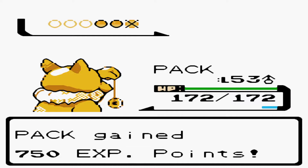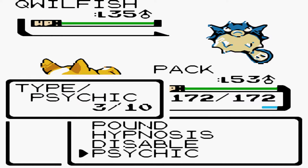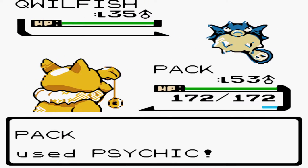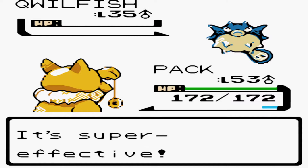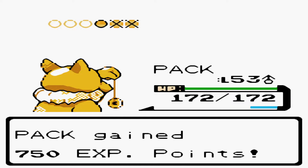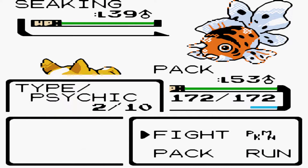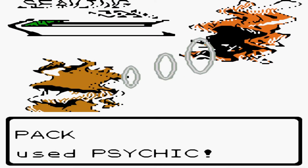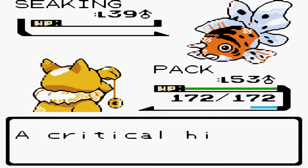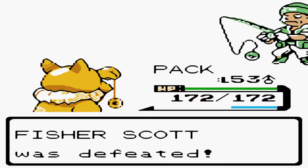Water/Poison is the first dual type — next up, another Qwilfish, so Water/Poison again. Ground/Grass, is that a type combination? No — Fire/Grass not either. Rock/Grass is not possible yet. I don't know what type we can expect. Seaking! This is not a Cool Trainer, ArrowB, so get your act together and take this Seaking down. Okay, okay — jeez, calm down with your Poke Balls! Boom, fish is taken down.